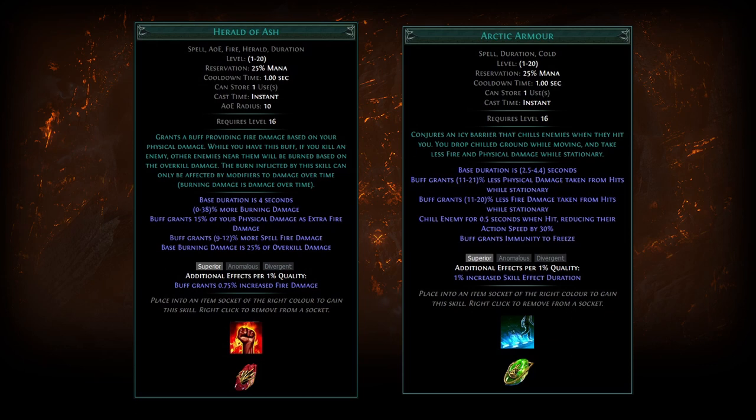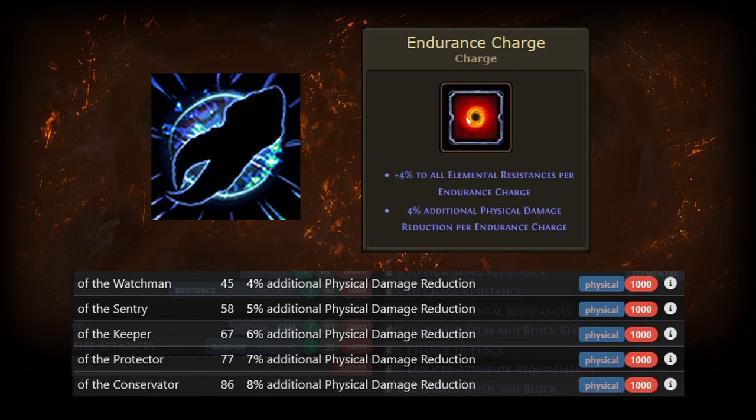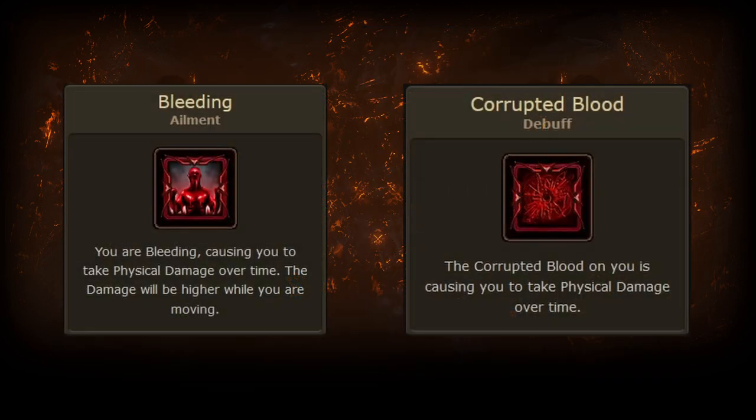Aspect of the Crab becomes very strong when paired with other sources of additional physical damage reduction, such as endurance charges or the shield suffix mod found on strength and strength hybrid shields. Unlike armor, additional physical damage reduction always provides a consistent amount of defense rather than varied defense, and importantly it doesn't only apply to hits — it applies to bleed and corrupted blood as well. If you gain stacks of corrupted blood, the physical damage reduction from the crab barriers will still be working to reduce that damage.